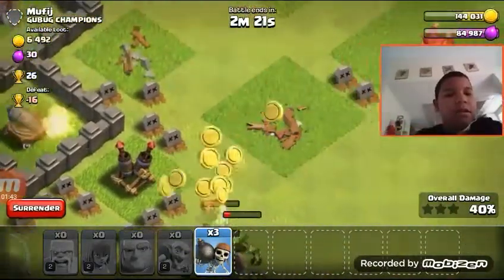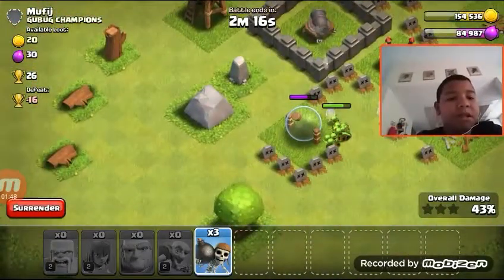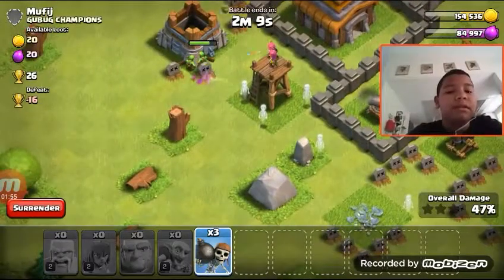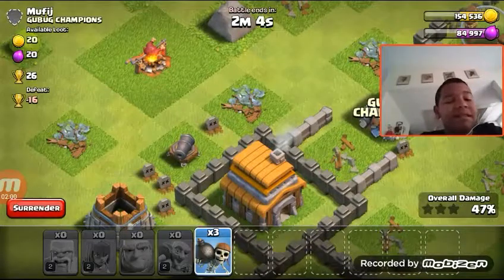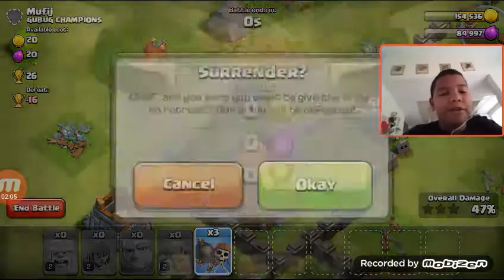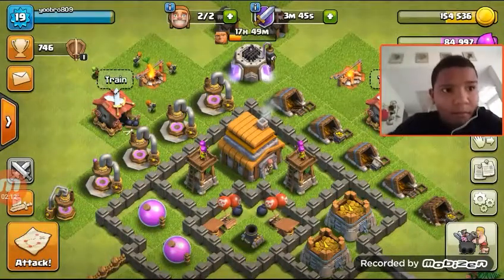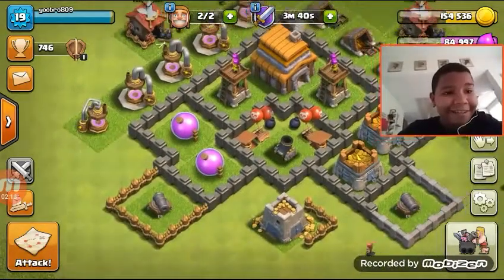Wait, do I literally only have goblins left? They're not gonna survive. He only has twenty gold and twenty coins left. All right, back to surrender — we basically got almost everything he had, so that's good.